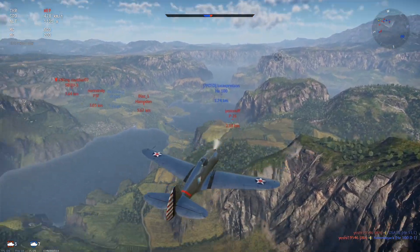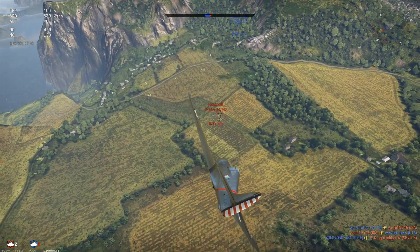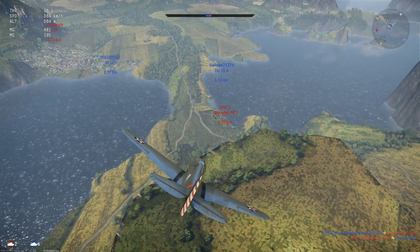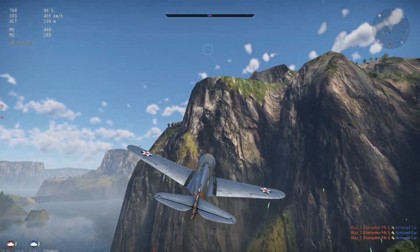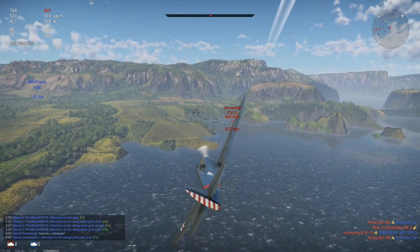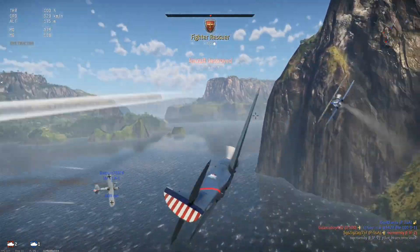Looks like we have two teammates over here and at least three bogeys. Let's go help our teammate out. Let it hit — pull up, circle around. Find your target. Here we go, let's dive for this guy. Disengage, circle around, find your target. Got another target. Another one down. Next target.